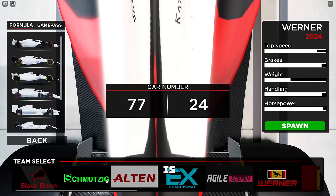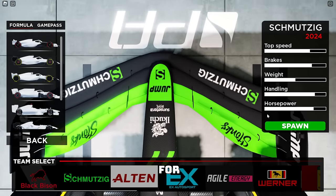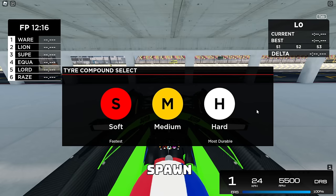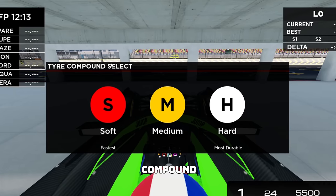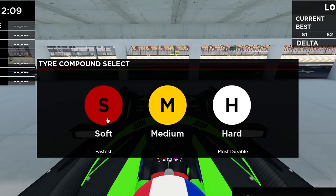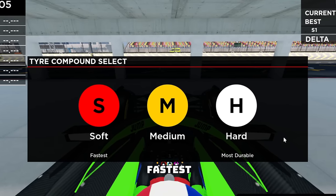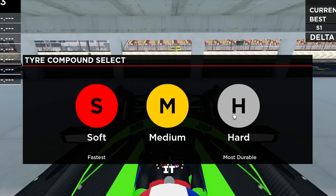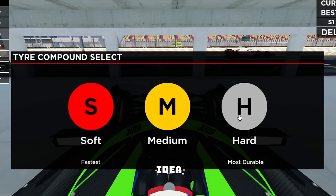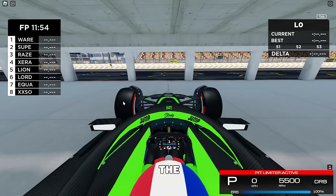The first car I want to try is the slowest car I have — I want to drive the Kick Stonks car for the memes. As soon as we spawn in, some things have changed. The tire compound select has been given a bit of a design change. So you can see you've got soft, medium, and hard, and it says here 'fastest' and 'most durable'. So they've made it a little bit more beginner friendly so beginners have a better idea of what these tires mean. I'm going to stick with the softs.